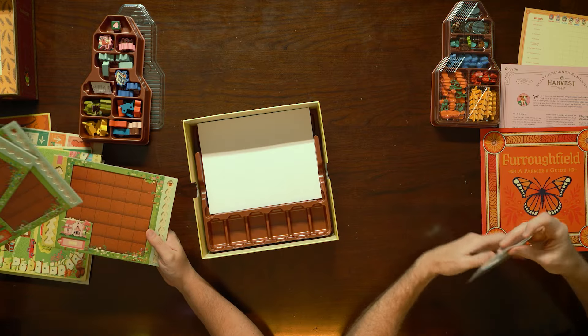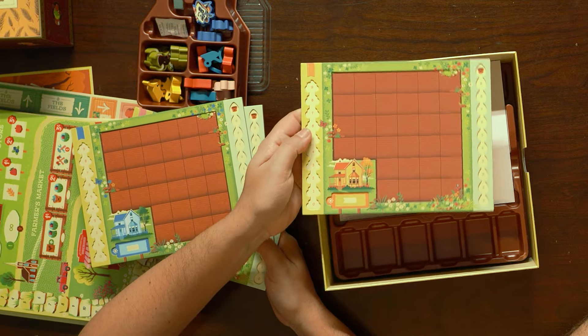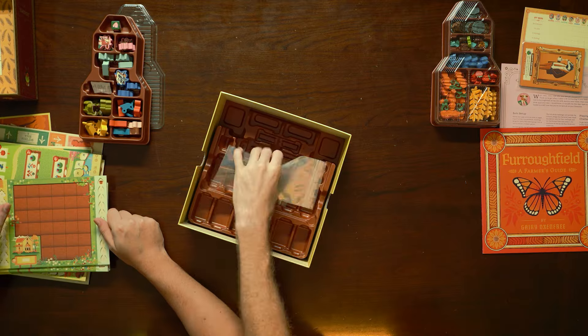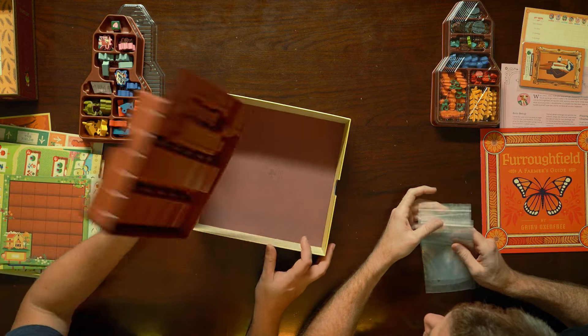Player boards — pink, red, blue, and yellow. Dual layered. Looks like a building probably. Bags. And game trays to put components in. Voila!